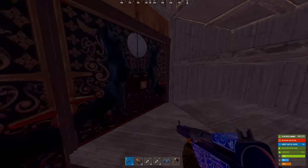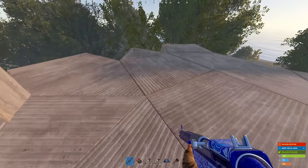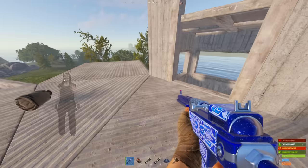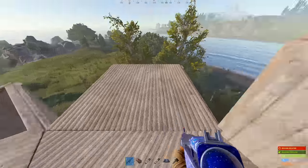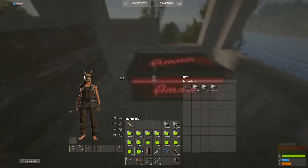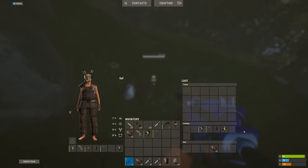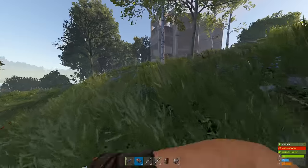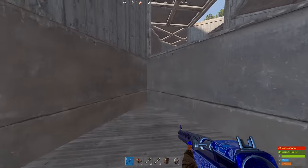I'm gonna go ahead and make a bridge going over to mainland. Oh, there he is — he's back to door camping me again! Coming back to door camp me again for no reason. I know where his base is, so I'm definitely not gonna let that one slide.